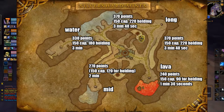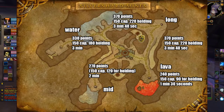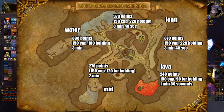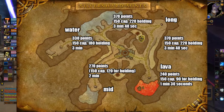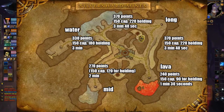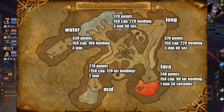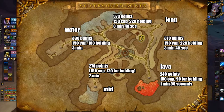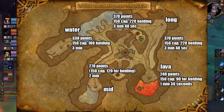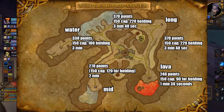You actually get almost more points from holding the cart the entire duration than you do from the cap at the end. Each path has its own amount of points. All caps anywhere on the map go for 150 points — that's why lava is very popular, it's a quick path to those cap points. But you also get one point per second holding the cart, so the two upper longest paths give you 220 points for holding.